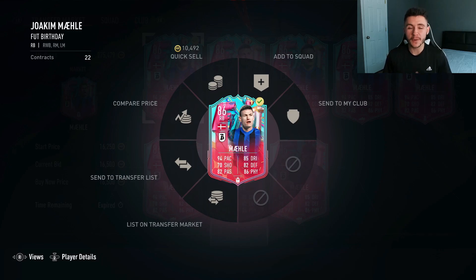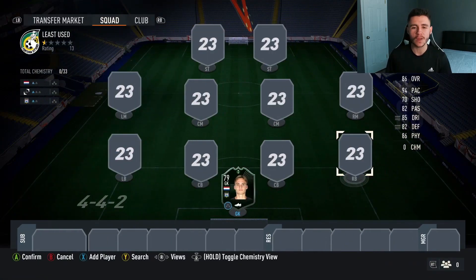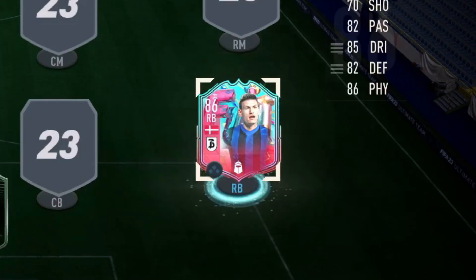At the right back position, we have a player from a more recent promo, the Foot Birthday promo. It is none other than You Got Mail. He's played a total of 8.5 thousand games, and he is our right back for the team.